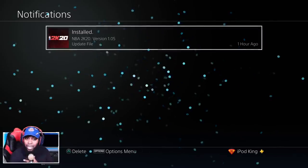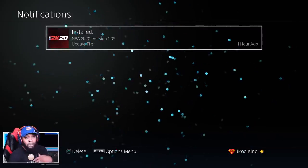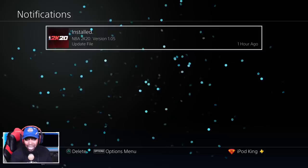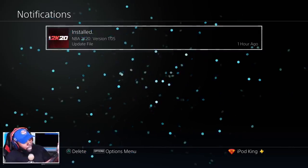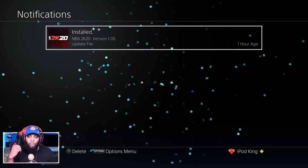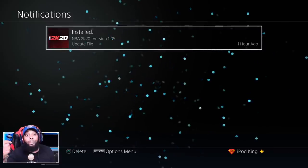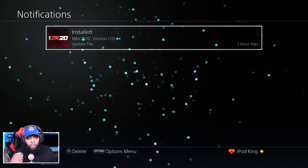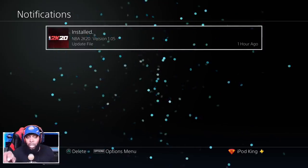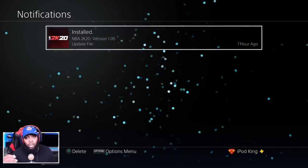That kind of doesn't make sense but also makes perfect sense — if you tip the scales, people will be making 100 million shots and we'll have another 2K19 situation. He said it just fixes inconsistencies between what the shot meter shows and the actual outcome. So if you get a good release, it may go in more often than pre-patch. Depending on your badges — volume shooter, steady shooter, contested or not — those full white bars may go in a little bit more.